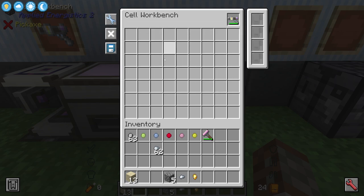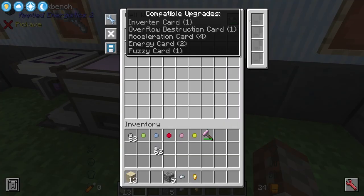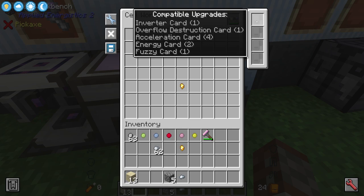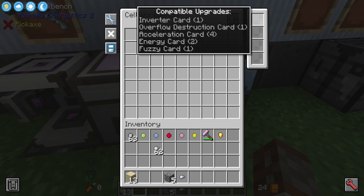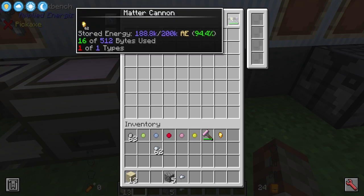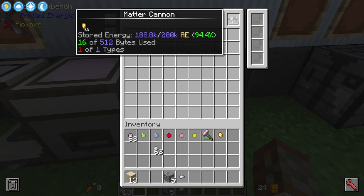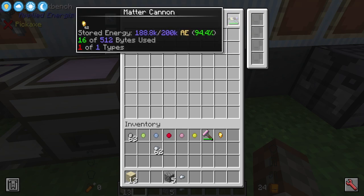The inverter card works as a blacklist or whitelist for what items go into the cannon. The overflow destruction card will be shown off later. The energy card increases the amount of energy you can store before recharging. The fuzzy card is related to durabilities — if you find ammo with durability it will allow that item in regardless of durability. The acceleration card is the main one, as it increases your damage output — you can have up to four installed.